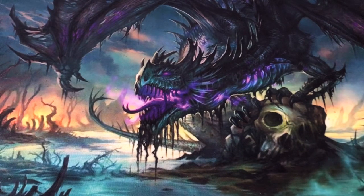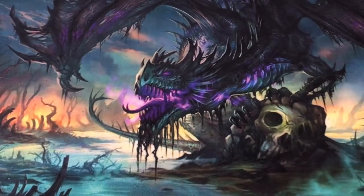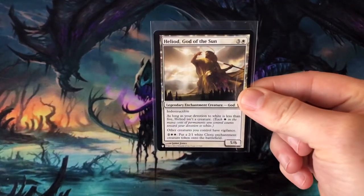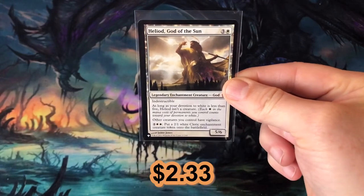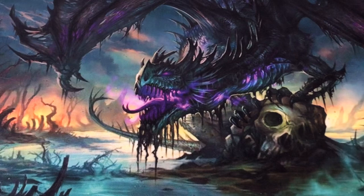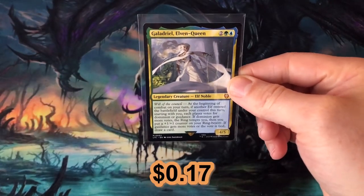Unfortunately, I didn't pull any commons, uncommons, foils, basic lands, or tokens over a dollar. I did pull one art card valued over a dollar — the only gold stamped art card I pulled from my bundle, Mirror Mirror Guardian. From the list, I pulled a mythic Helioid God of the Sun, originally from Theros, at $2.33. From Commander, I pulled Galadriel Elven Queen, which is a whopping $0.17 for a mythic.